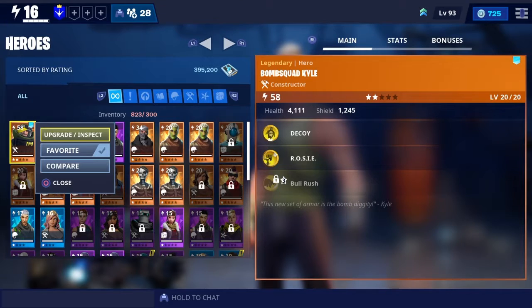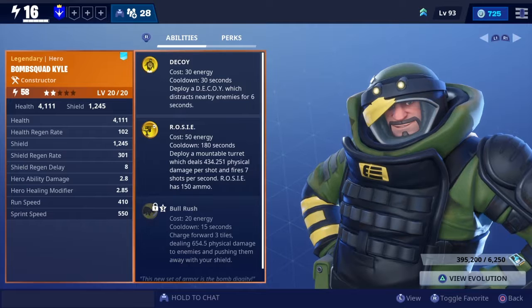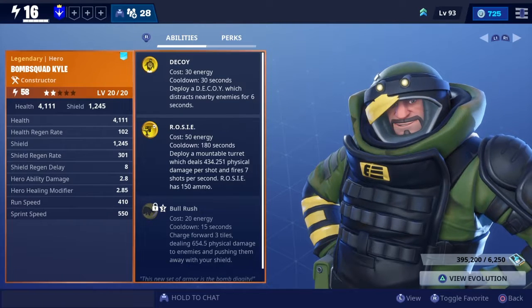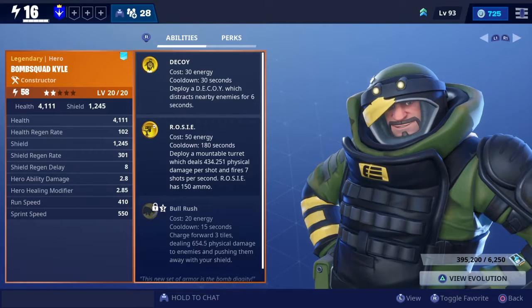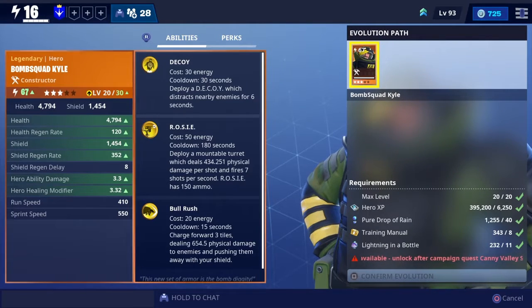You just fill that up till level 10, and every single time there's going to be a certain amount of crafting parts or stipulations in the game that you need to fulfill to evolve your character to the next portion. As you can see, I have all the requirements needed but I have to complete a certain mission in the Canny Valley storm shield to upgrade my character.